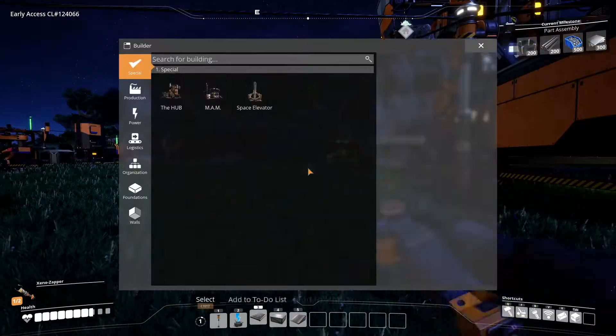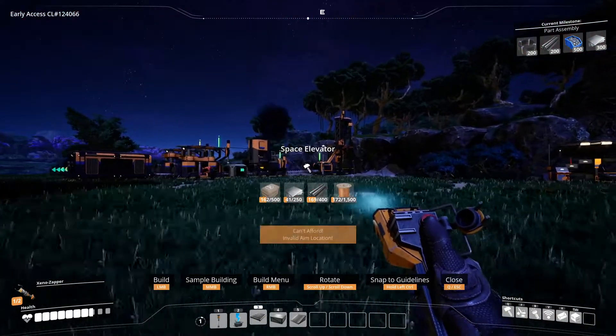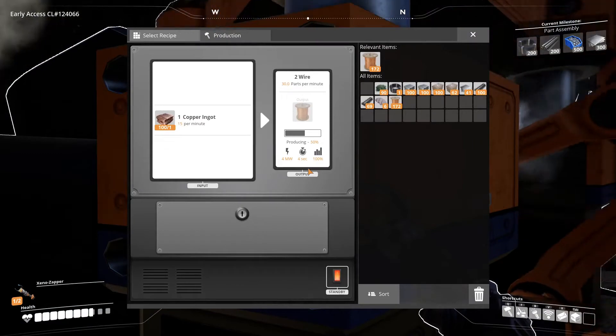How much is the Space Elevator? Let's see — 500 concrete, that's doable. 250 plates, that's fine. 1,500 of these though. That will take a very long time.